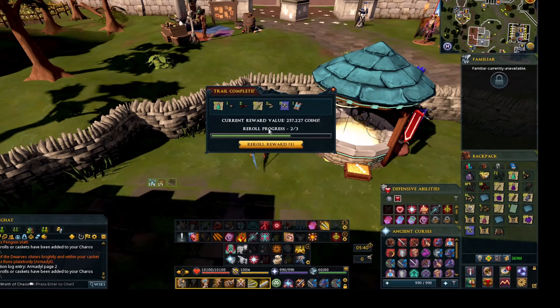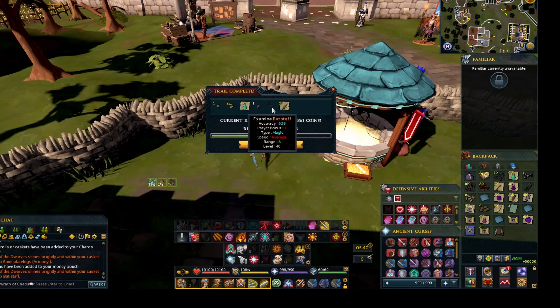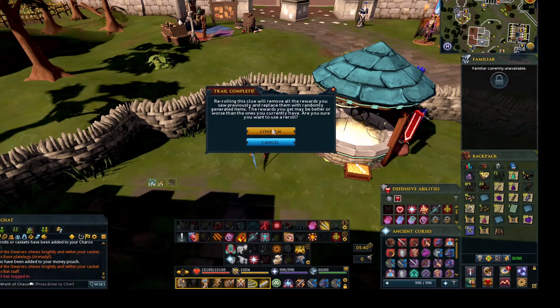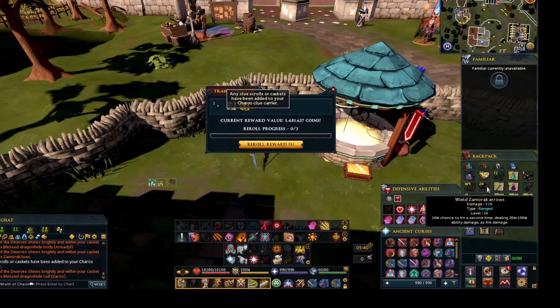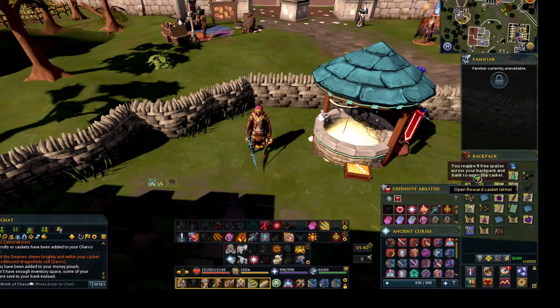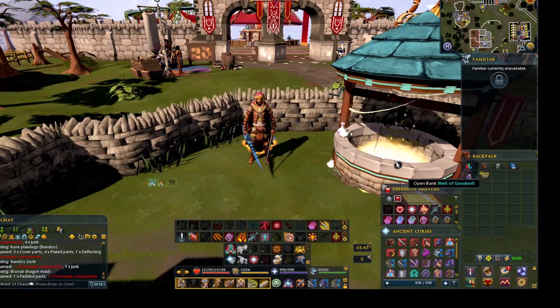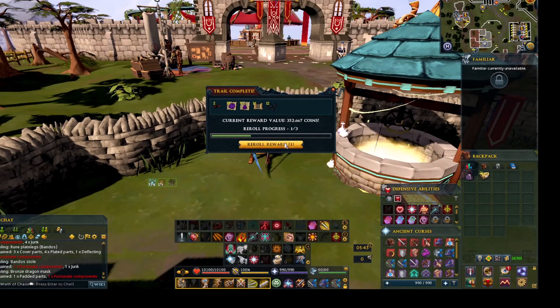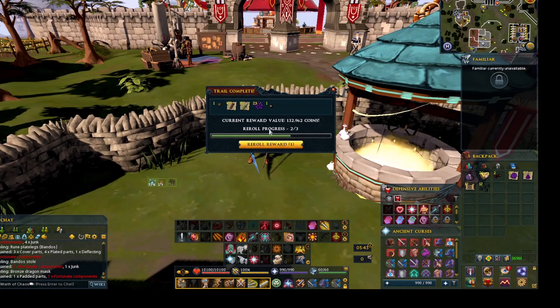Nothing. Master. This is nothing. Fortunate. Bat staff. Nothing. Master, okay. Fortunate. Need bank space again — let's continue, got 22 more. Oh, starting off with nothing again. A whole lot of nothing.